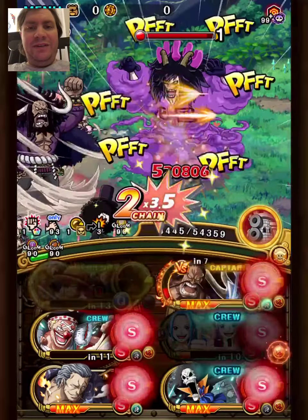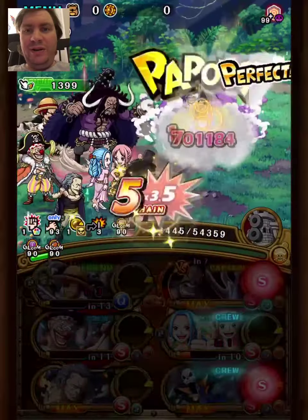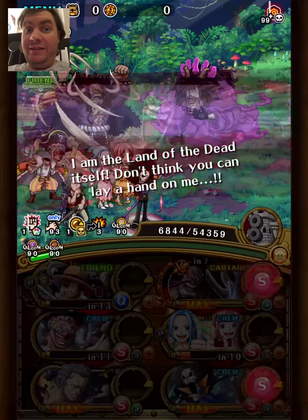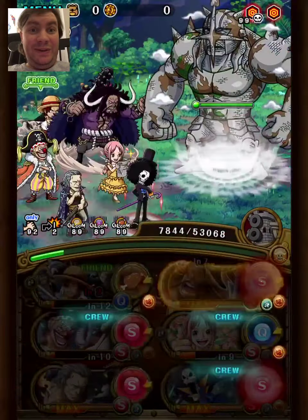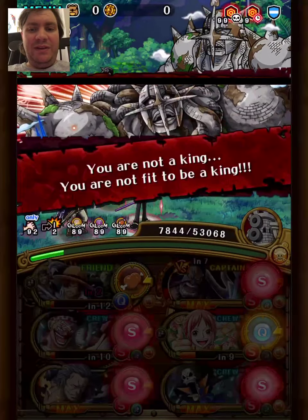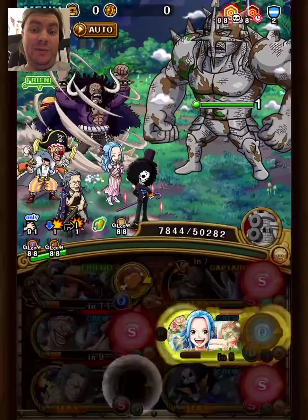Instead, we have another unit that can also remove damage reduction: the Kizuna Re-Recruit Brook unit. He can run Sango support, remove poison — and I just hate dealing with poison. We used Stampede Buggy on the last stage; that's actually the only stage we'll use him. He was just perfect for removing Para on that particular stage.